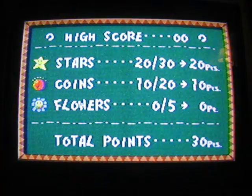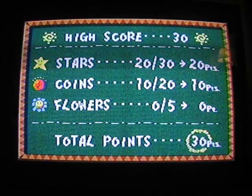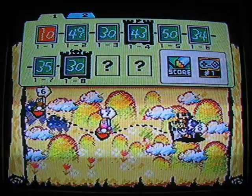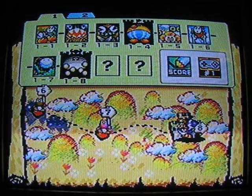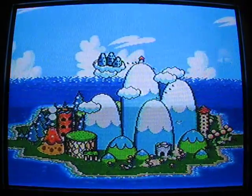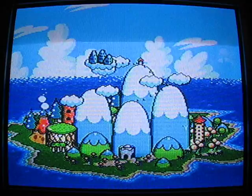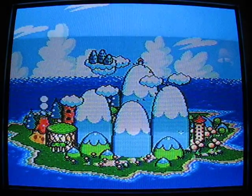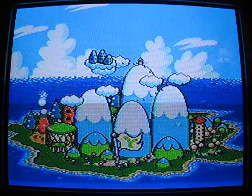Yep! That's the end of World 1. Be proud of yourself! Woo! But it only gets harder from here. Now listen to the music — they're gonna add another instrument in the background, if you didn't know. For every level you beat, another instrument gets added. Little Yoshi! See him there? Boom! I claim this land in the name of Yoshi!